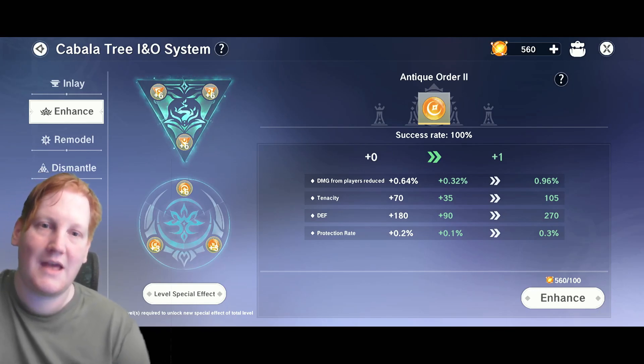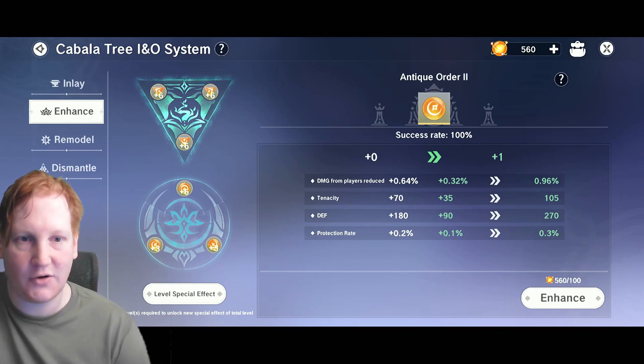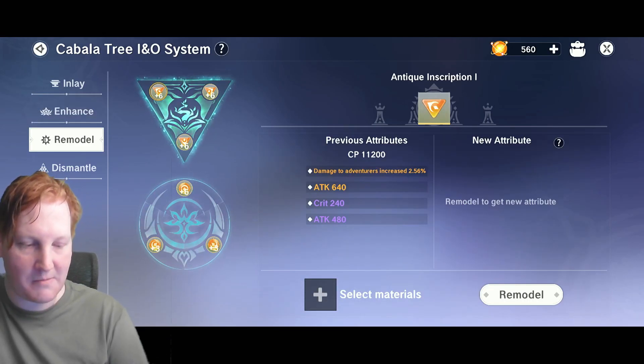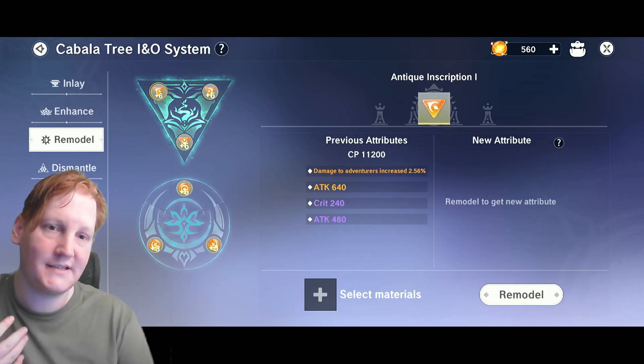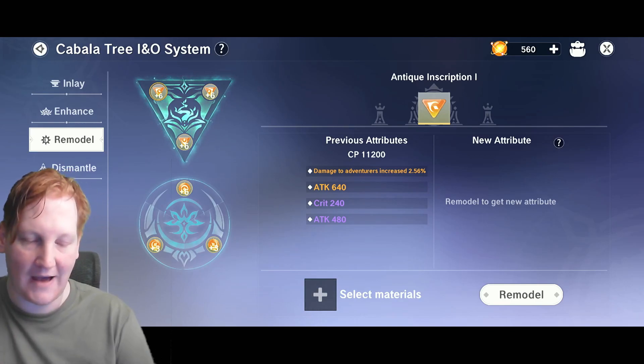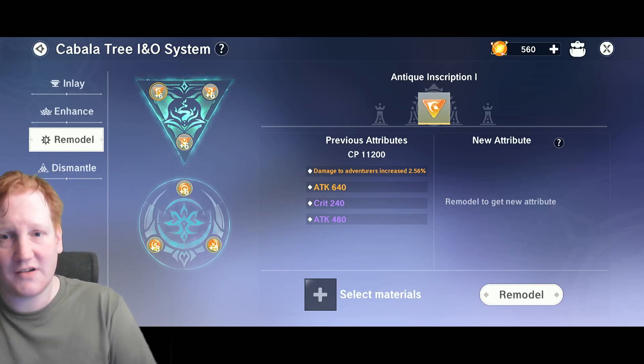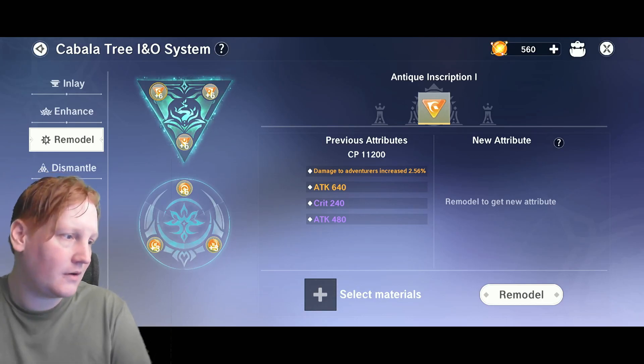For remodel, this is re-rolling the piece, and you have to use one of the same type to re-roll it. Let's talk about what stats you're looking for on the offensive inscriptions.